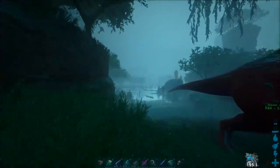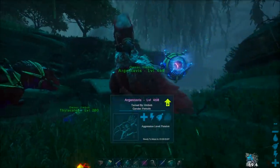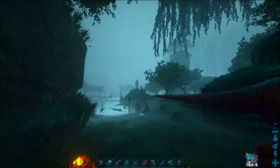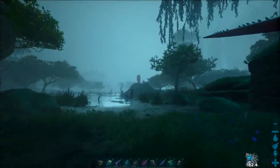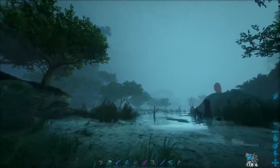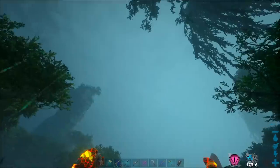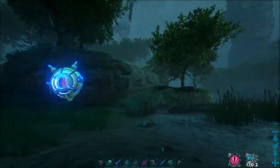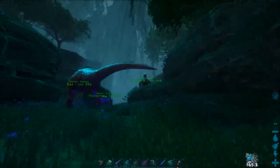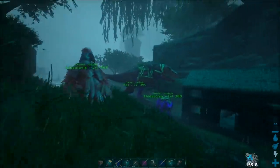There are two sides to the coin really. One, it means you could find the glitches easier because you'd have an aerial view. Two, flyers are already on this map — I've seen pteranodons flying about, so there are flyers you can tame them, but there's no point because you can't use them. Anyway, if you want to activate it there is a setting, and I want to show you that on desktop.